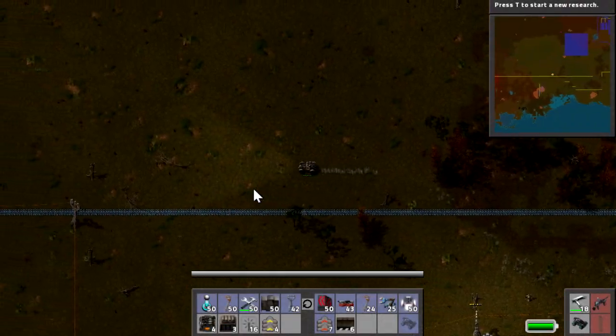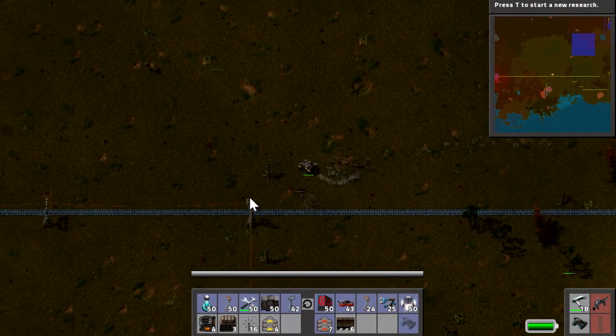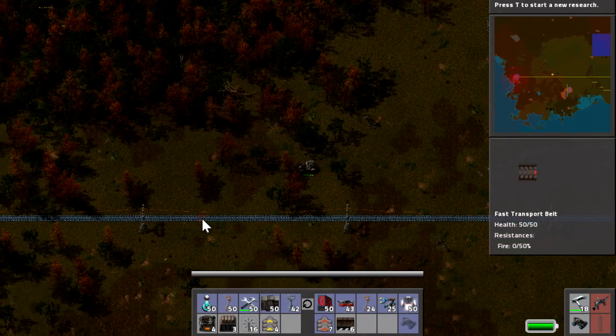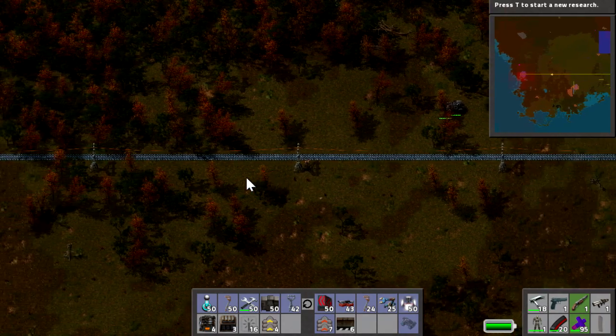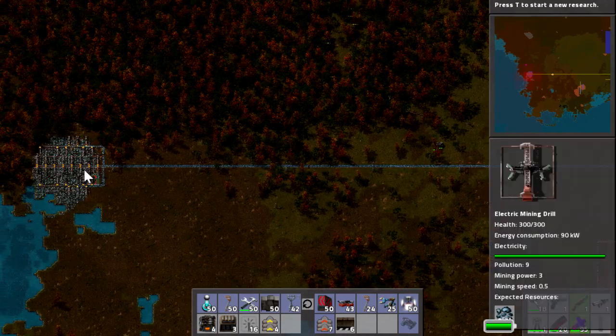Hello everybody and welcome back to another episode of Factorio. We are driving and crashing into things — driving to a new outpost for iron, as you can see. We've got loads of it backed up on the track here. I am really struggling to drive this car while talking. I just want to quickly show you that I've sorted out the iron situation we had in the last episode, and it's all the way over here.